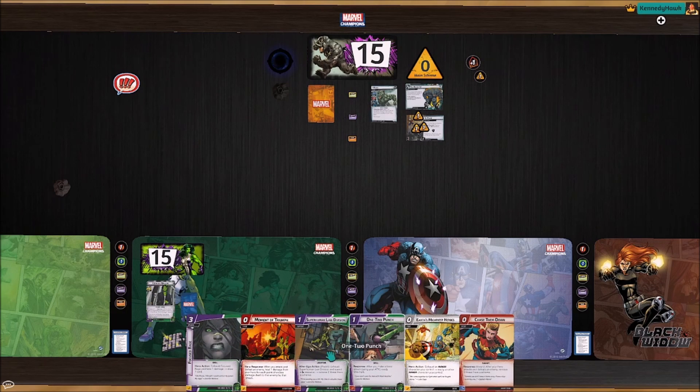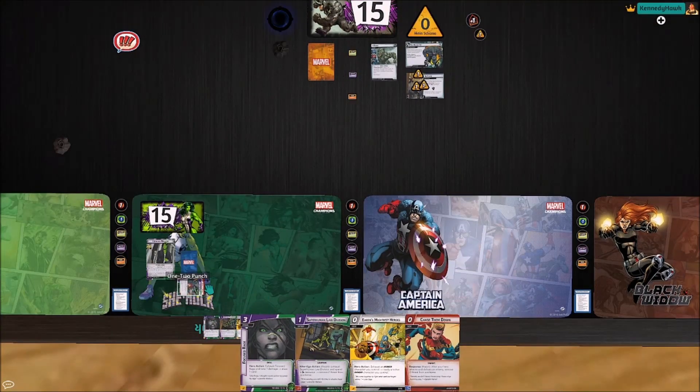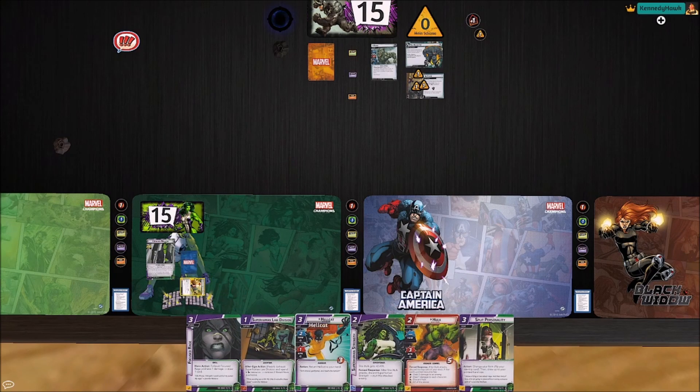This is a lot of stuff I don't need at the beginning of the game, and I'd rather fish for double resources. We are going to keep that Superhuman Law Division because we saw last game we do need to flip quite a bit.